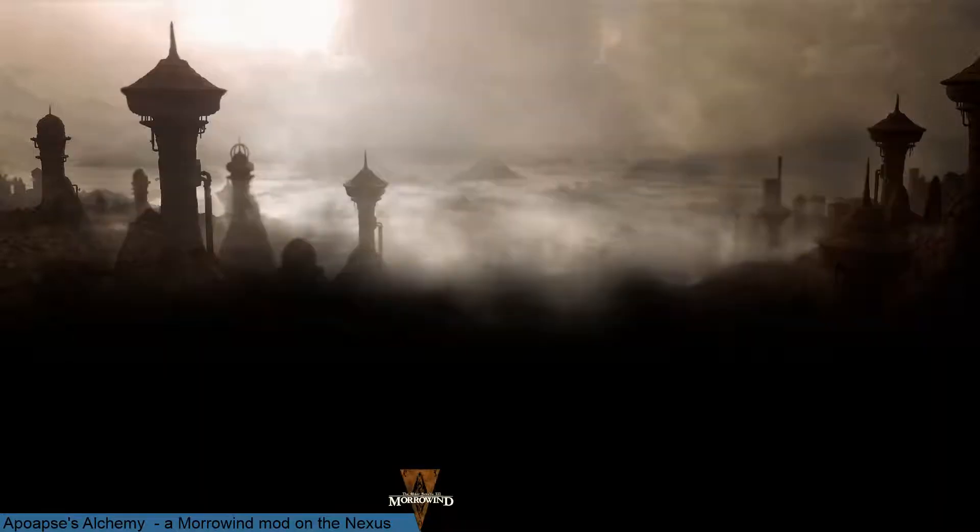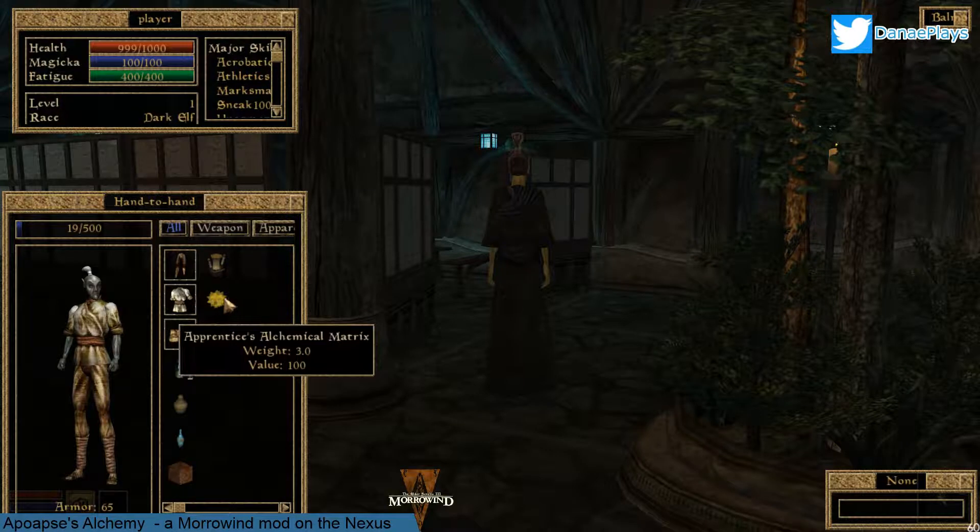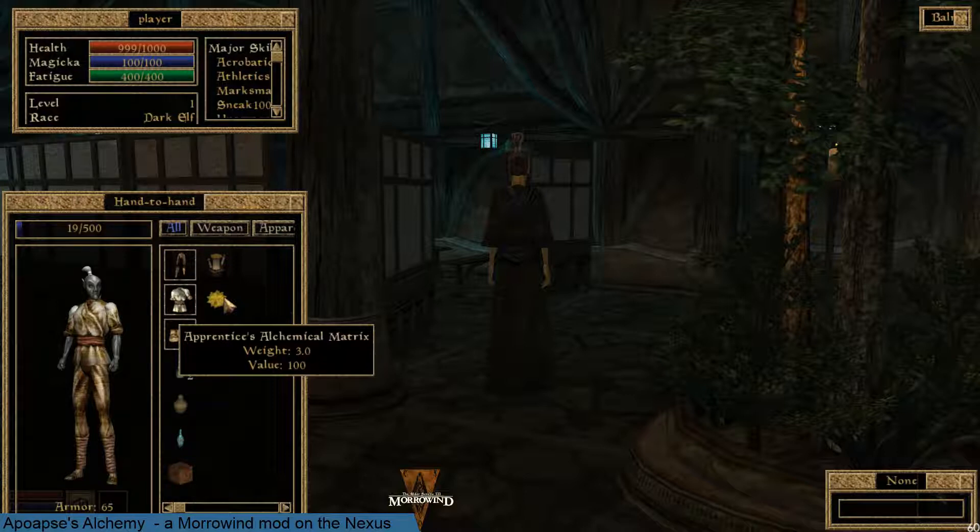Alright, let's give this a shot. We are in Balmora, the center of the world. I've already purchased an apprentice alchemical matrix. This one was worth a hundred septims. You can see the weight is three units and I can use this one five times. The range of the matrices goes from apprentice to grandmaster. As the quality improves, the weight goes down, the value increases and the number of uses increases as well.